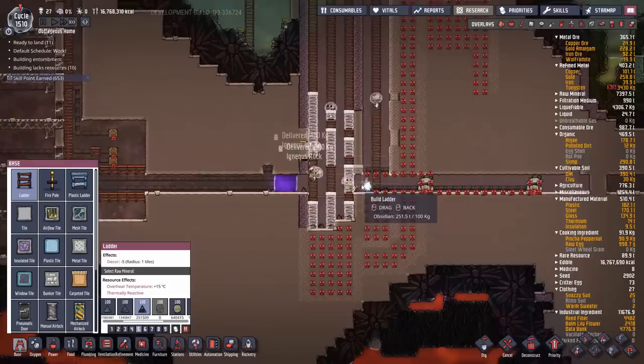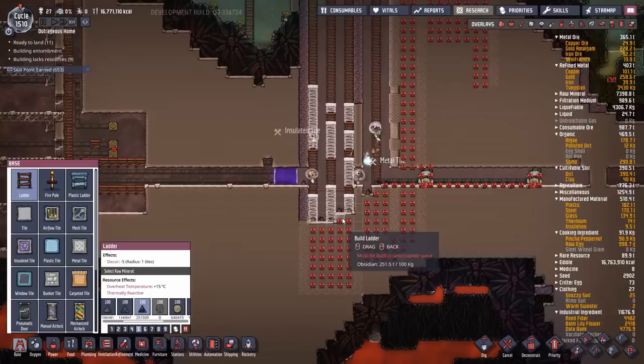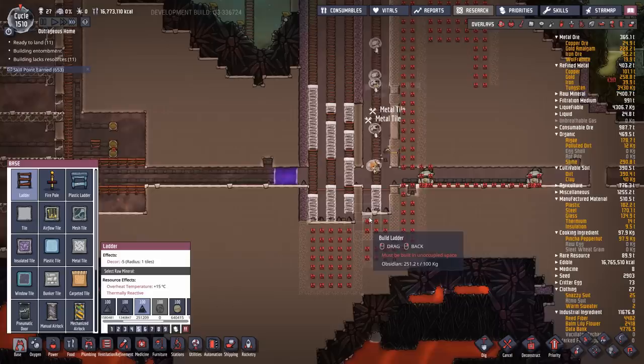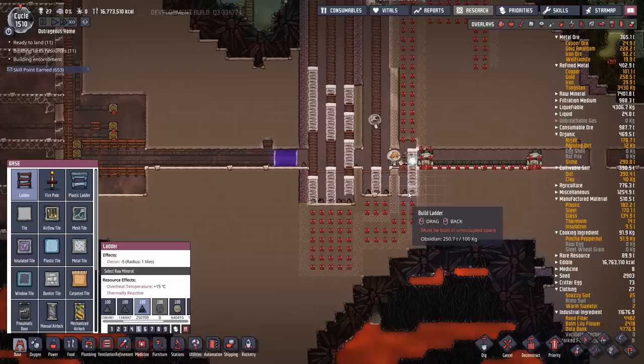That leads to its own set of problems, because I need to make a large enough power brick to actually burn it all. Best I can figure, it'll be about 50 to 60 natural gas generators. So I'm going to need an extremely large power brick to run the whole thing, and I can't switch this on until that's also built. My main power grid is pretty much flat out already, so I can't plug this into it — it's going to draw about six kilowatts before it even starts paying for itself.